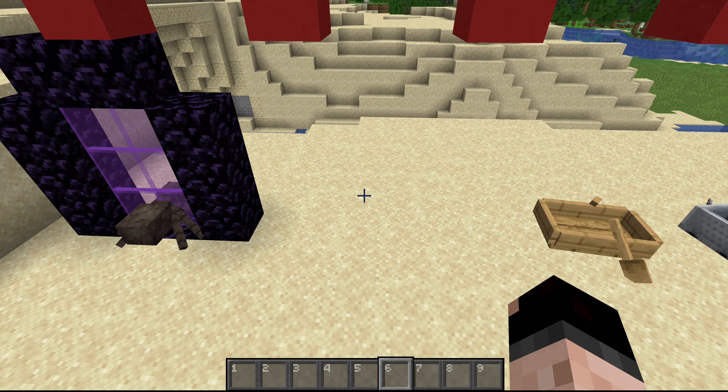The three types we're going to cover are zombie villagers, wardens, and shulkers. Don't press that button. Don't press the wither button. Just don't. So without further ado, let's start out with zombie villagers.